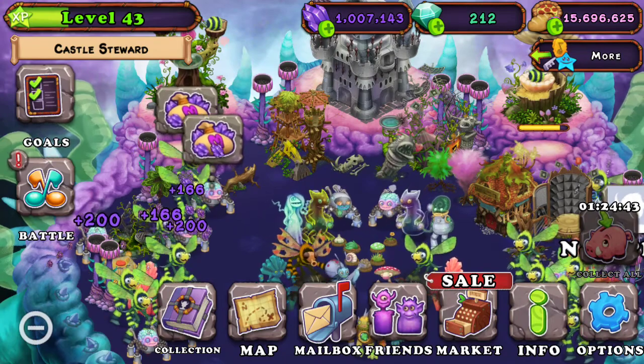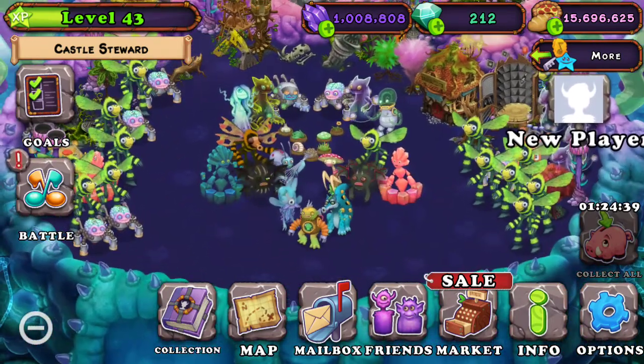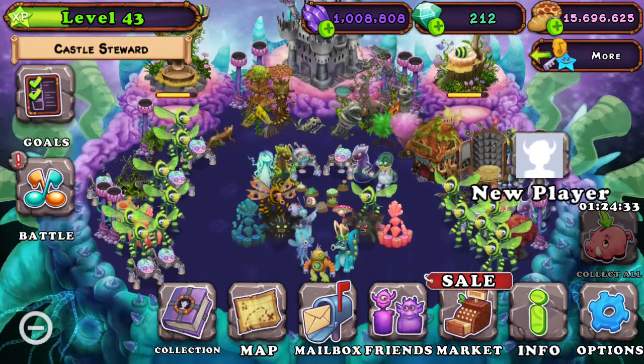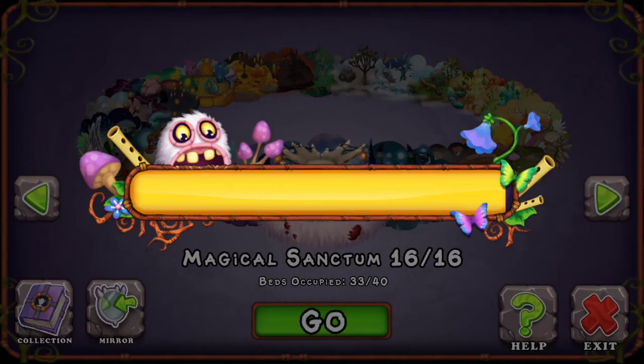Ethereal Island is the same because I didn't feel like changing it up — it's not gonna look that good anyway with all the Humbugs on the sides. I'm still trying to breed a Dragong here, still haven't gotten one.